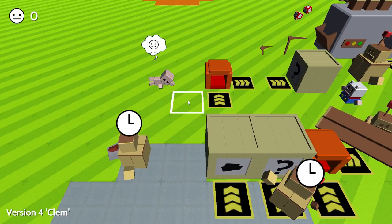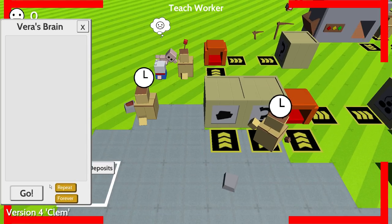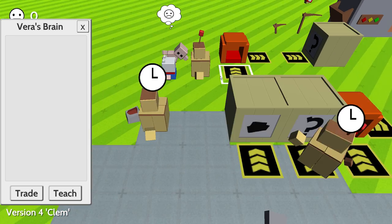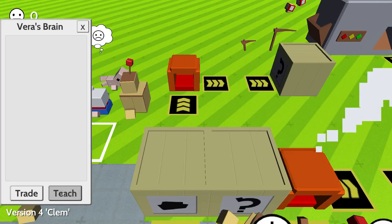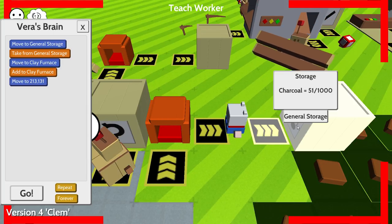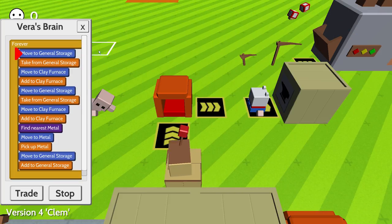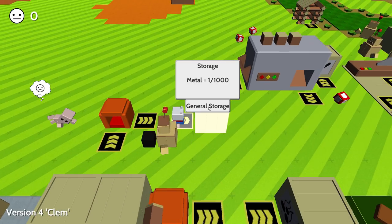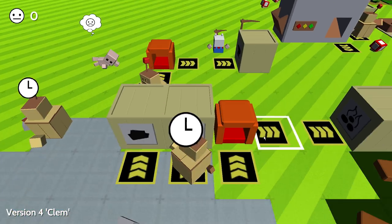We have our new worker bot who's going to be smelting down the ore into metal. We've got to teach this girl here, Vera. She doesn't have a pickaxe — I'll have to do that manually until I get the better worker bots. Okay, Vera, you're going to grab metal ore from here, place it in the furnace, go over to the charcoal and place it in there, then grab the metal and place it in storage. Repeat and go. She's doing it! She is doing it guys.